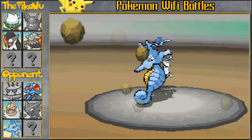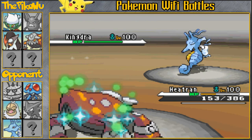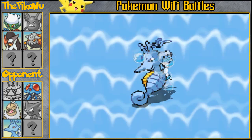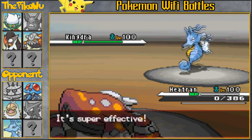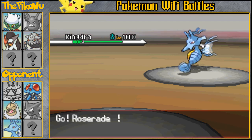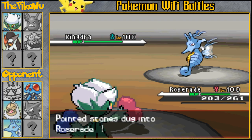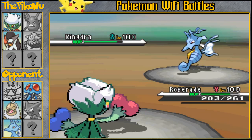He's actually gonna bring in a Kingdra here. I really don't know what to do against this Kingdra — I don't want it to set up a Dragon Dance because he can potentially sweep my team afterwards. So I'm just gonna go for the Roar in case he sets up a Dragon Dance. But nope, he just goes for the Waterfall and takes me out, which isn't a big deal because Heatran isn't really that important to my team, as he does have Kingdra and Tentacruel to pretty much wall that set.